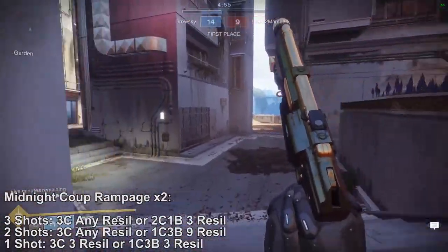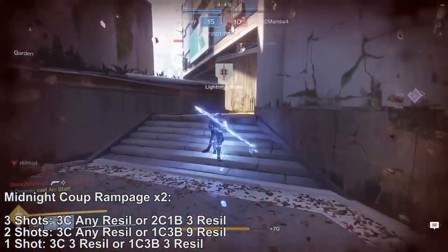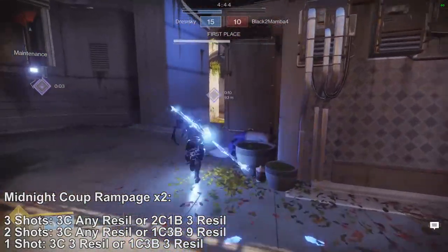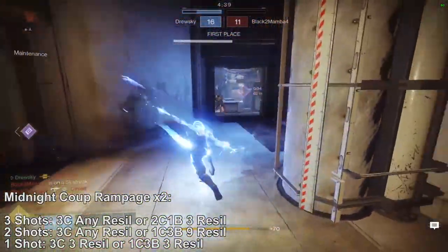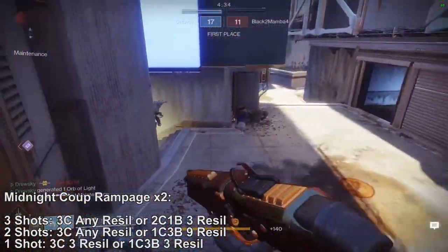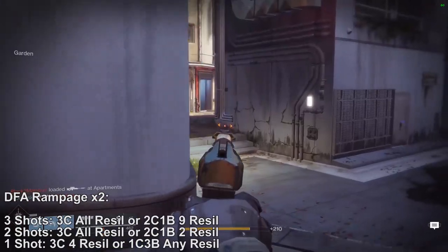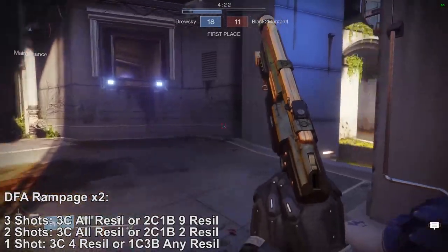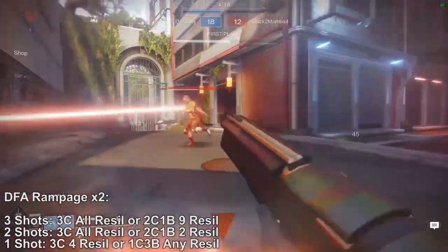Going back to the Midnight Coup for Rampage times two: hitting three shots allows you to three crit any resilience or even two crit one body at three resilience. Hitting two shots of Rampage allows you to three crit any resilience, but one crit three body only up until nine resilience. One shot will allow you to three crit against three resilience and one crit three body at three resilience as well. With the DFA at Rampage times two, hitting three shots lets you three crit all resilience or even two crit one body at nine resilience, which is very likely since most players aren't running ten resilience.